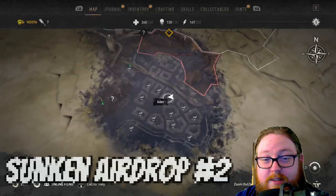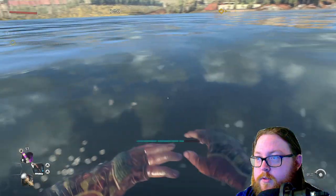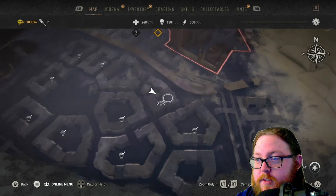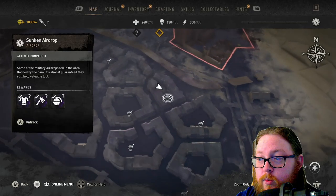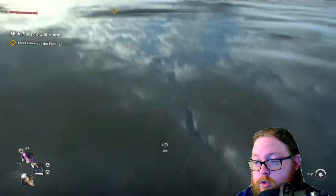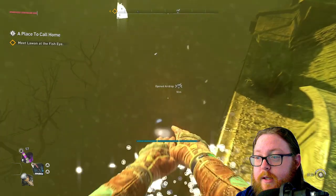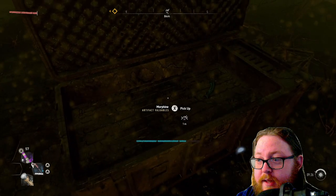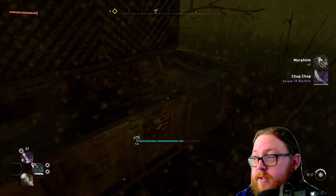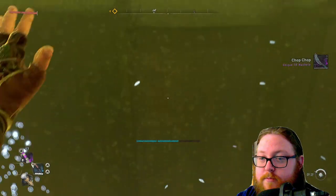Next, head over to this airdrop. Zooming in a little, it's going to be inside this building towards the corner. Go to the corner of that building on your map — you should already have a question mark if it's your first time going down there, and it'll lead you right to it. This one had morphine, which sells for an insane amount, so definitely grab that. It also has a level 7 machete.